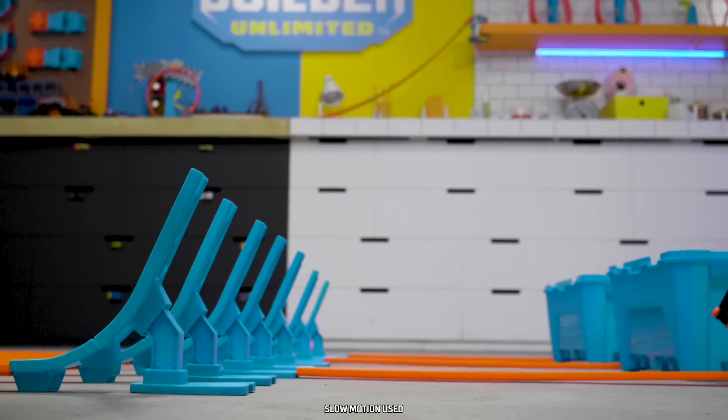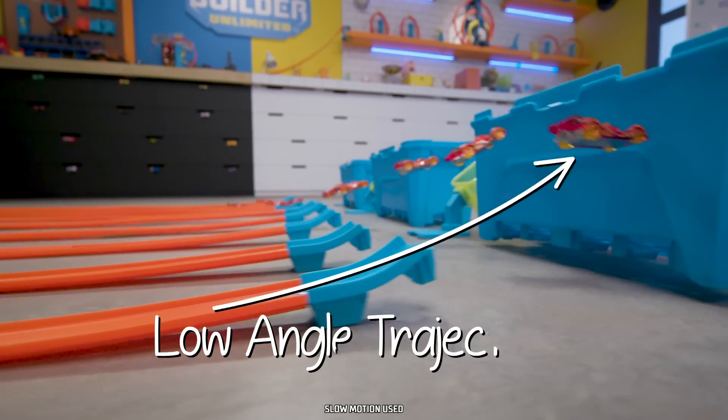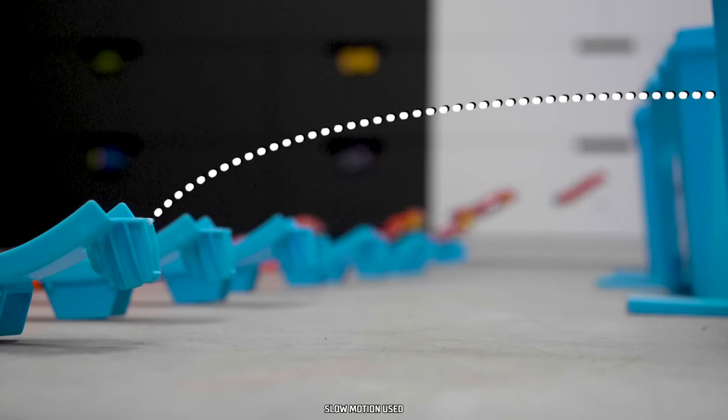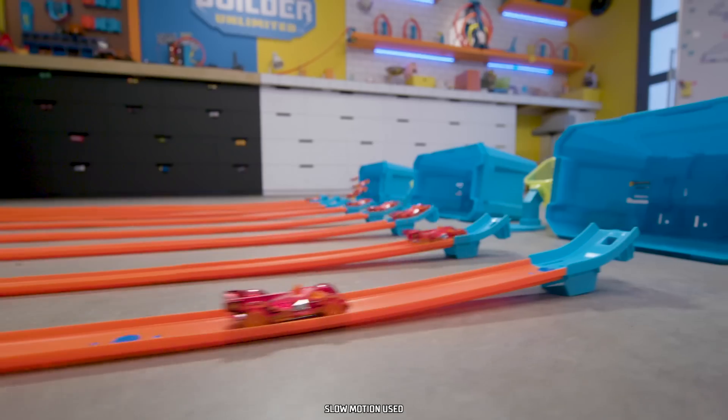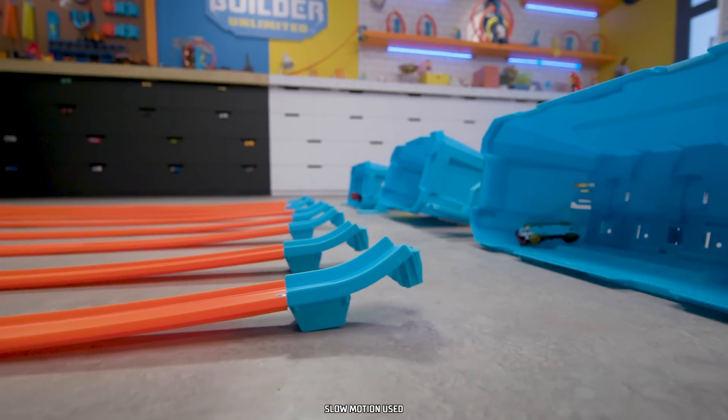Oh, look at that. The triple loop short ramp has a low angle trajectory. The car launches really low to the ground. This ramp is good for trick shots where the car needs to launch close to the ground.